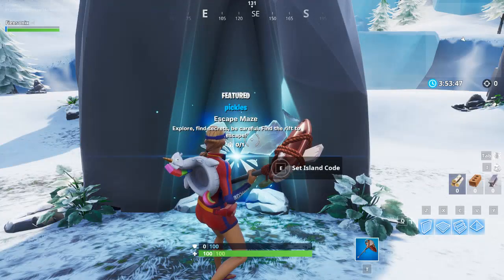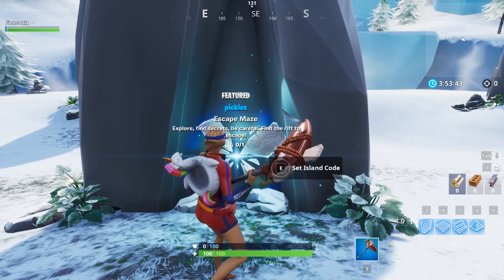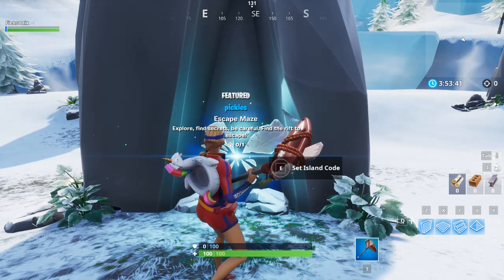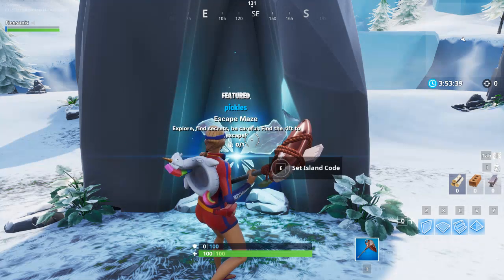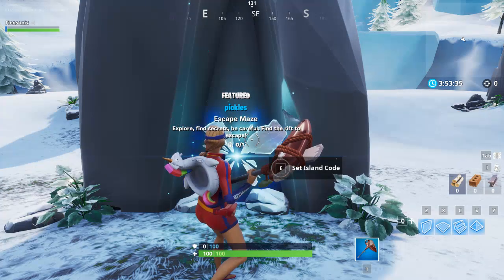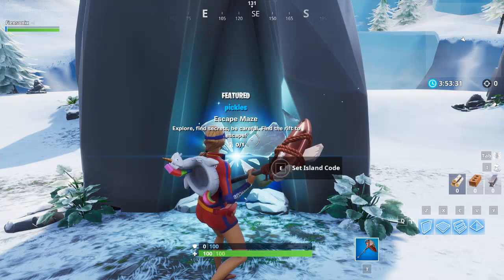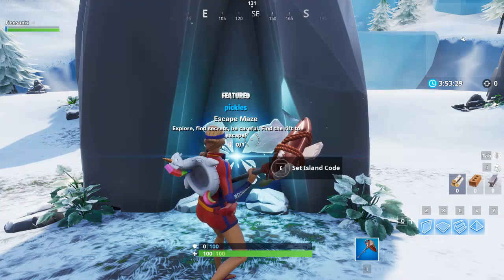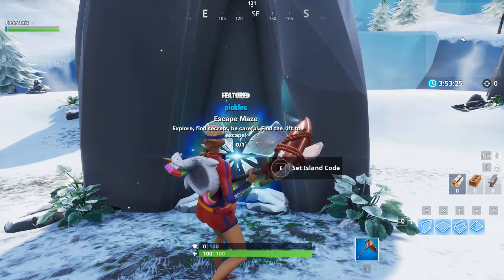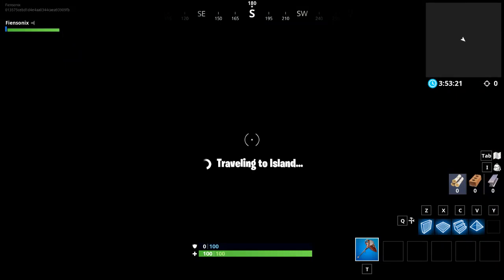Hello everybody, GreenSonic here and we're back with another special Fortnite Creative video. We've done one of these a few weeks ago to look at the area that was going on the block. But today we're going to be doing this by Pickles — it's actually called Escape Maze. Explore, find secrets, be careful, and find a rift to escape. So let's go inside and try to do this maze.